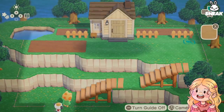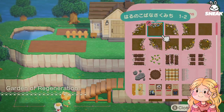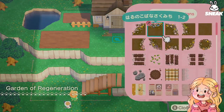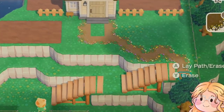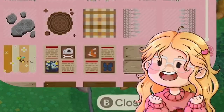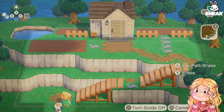We'll use our custom path. God, we're going to be putting a lot of work into this. It's like Legos, y'all. Why am I putting so much effort into this? This looks good, right? I mean, it's better than, like, nothing.